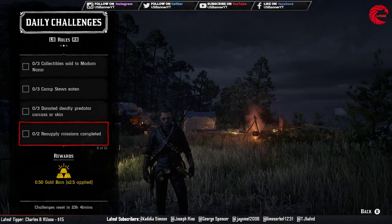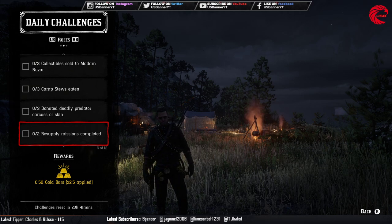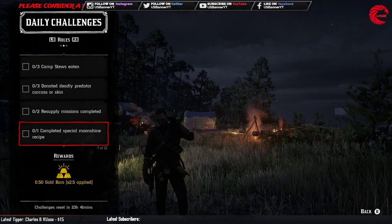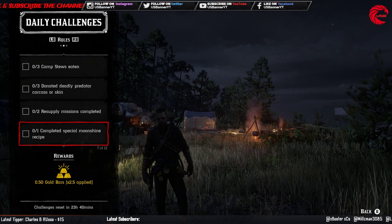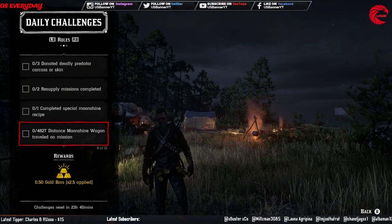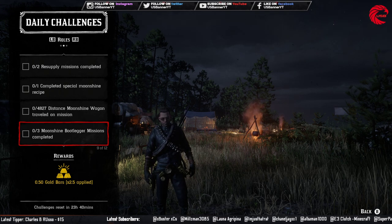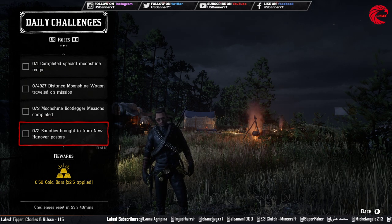Then you have to complete two resupply missions — go to your butcher's table and complete two resupply missions. After that, complete a special moonshine recipe, which is the three-star moonshine recipe. Then you have to travel 4827 distance with the moonshine wagon on delivery missions — complete four moonshine delivery missions. Then complete three Bootlegger missions by going to Miss Maggie and starting the Bootlegger mission three times.